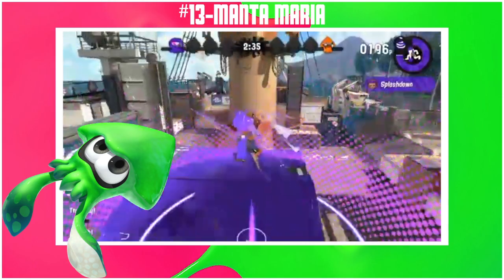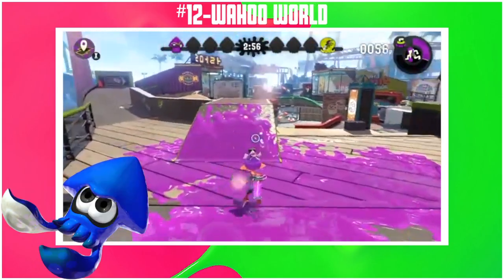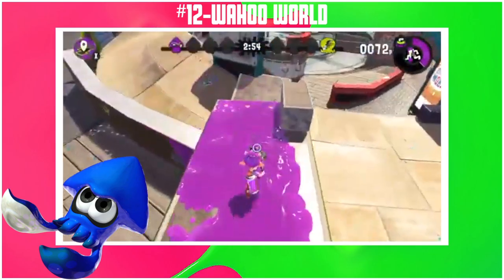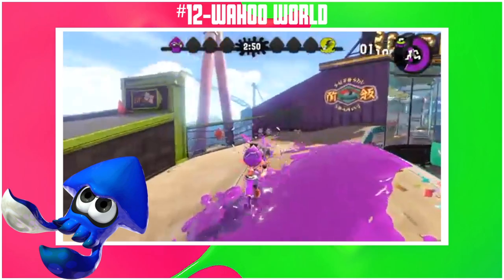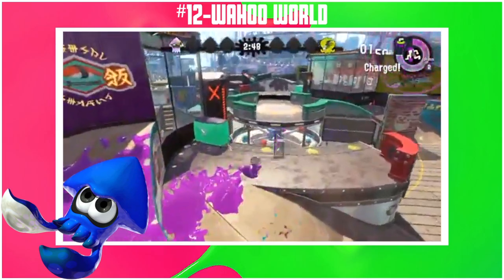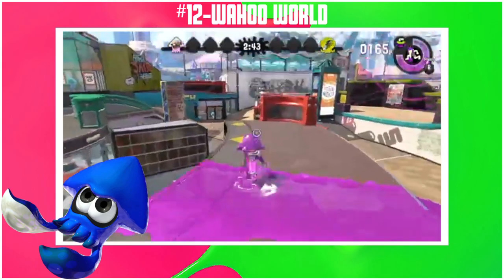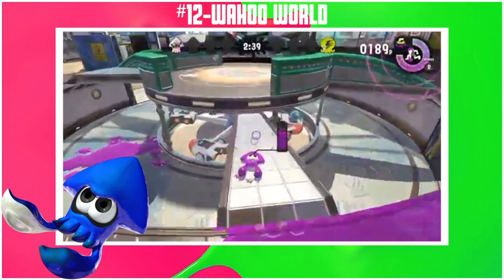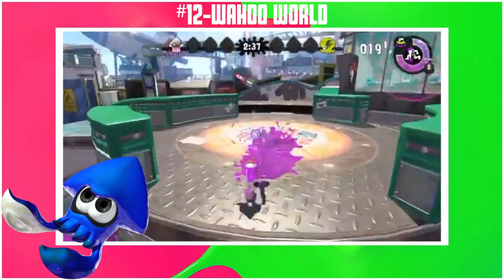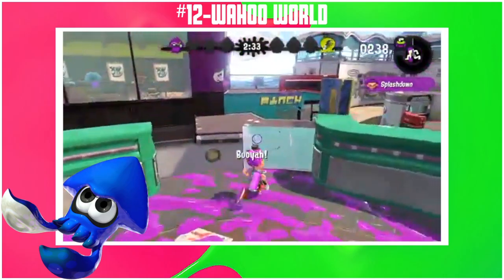Clam blitz is only 6 out of 10 and turf war is a good 7 out of 10. Wahoo World is where things get very very good. Everything in Wahoo World is solid — the visuals are some of the best in the game, 11 out of 10. Layout is very good, 9 out of 10, and I like the moving circle a lot. Turf war is great, 8 out of 10. Tower control is 8 out of 10 as well. Clam blitz is alright, 7 out of 10. Rainmaker suffers due to the unusual layout, 7 out of 10. Splat zones gets a little hectic — the paths are good for every other mode but getting to the zone is big stress.